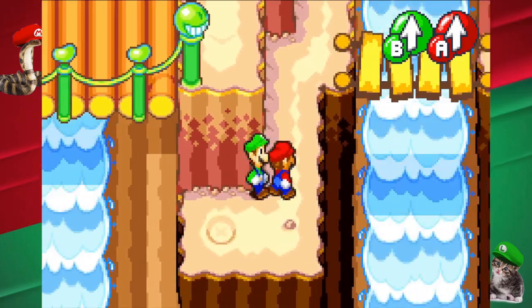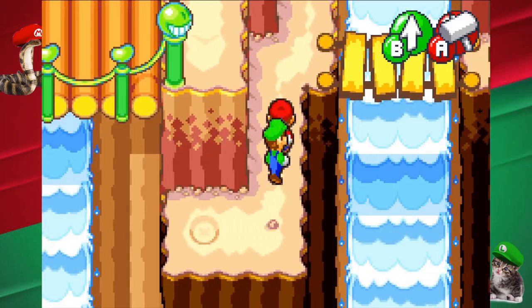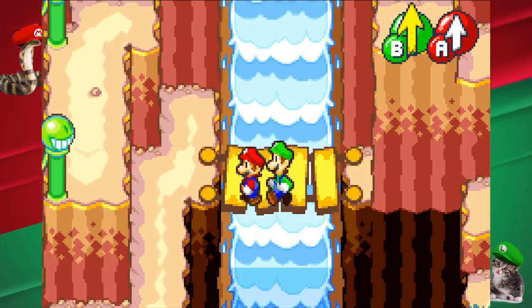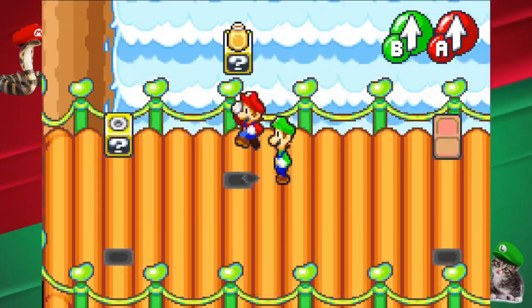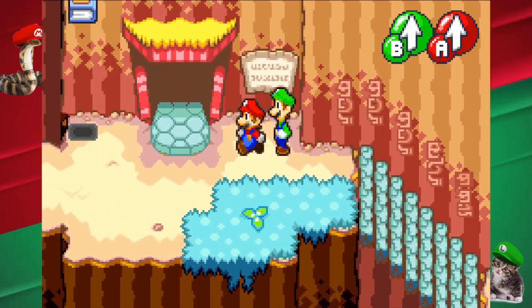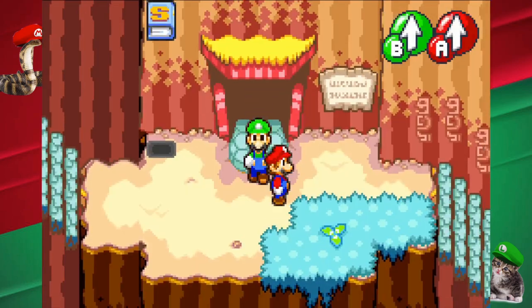I wish Toadette was here to give us our power-ups in this game and give us a cute tutorial. Isn't that her thing in Partners in Time? That was in Thousand-Year Door. Oh, okay — excuse me, princess. I think they just did a comedy routine and we just weren't paying attention to them at all.